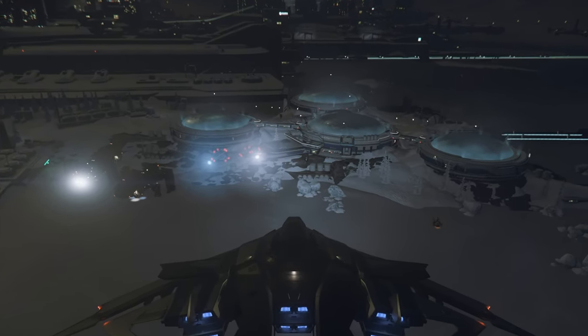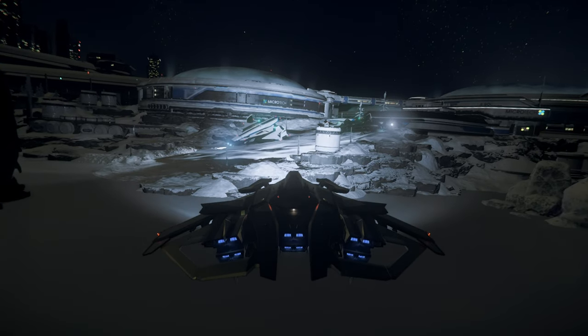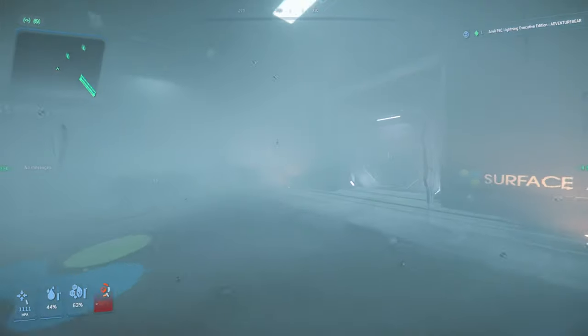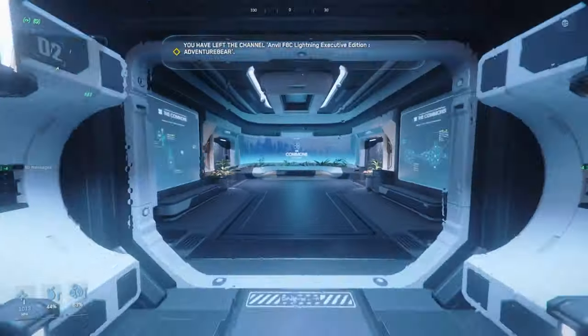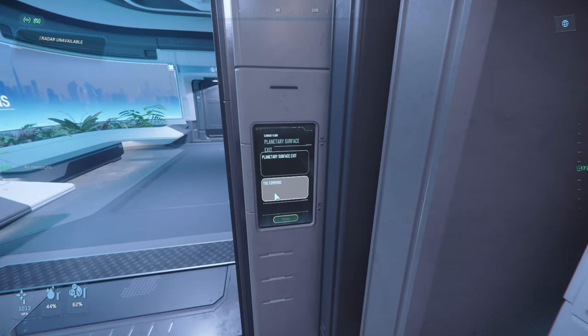The entrance to the commons is the outcropped building from the center dome. If we land and make our way to that outcrop with the door, we can use the door. Then if we keep running straight, we use the elevator here to access the commons.